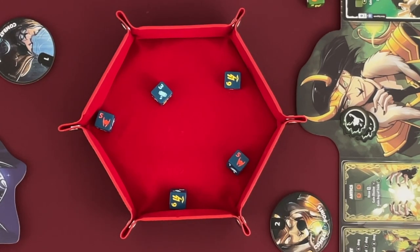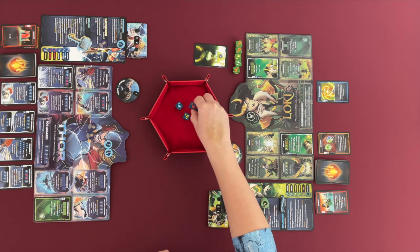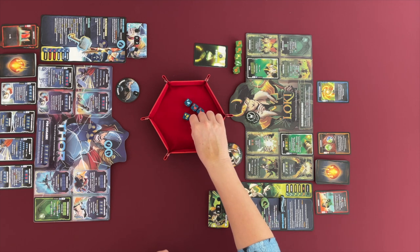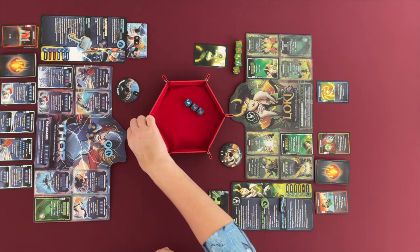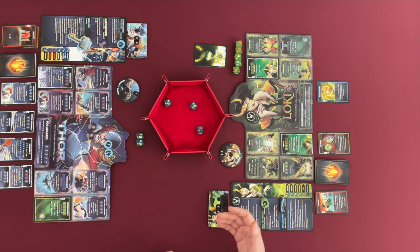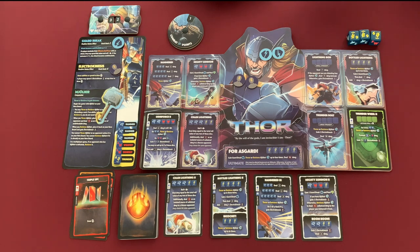Thor rolls: lightning, hammers, helmets. He can do the Mighty Summon again, but he wants to attack. He has two lightnings and could try for Bottled Lightning. He keeps two lightnings and re-rolls — gets it right away. He has one more re-roll left and he considers going for the ultimate, but as usual he can't roll it. So Bottled Lightning it is.